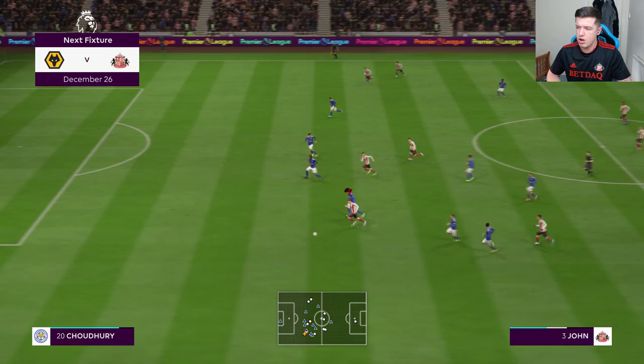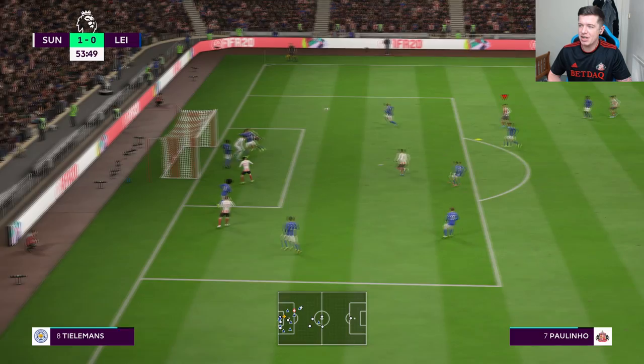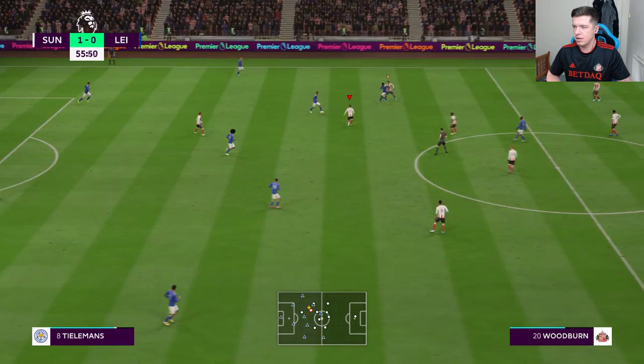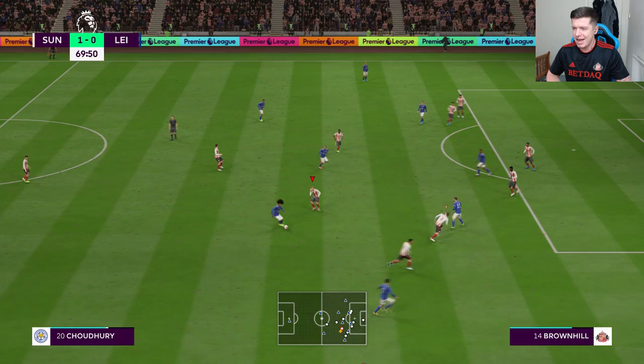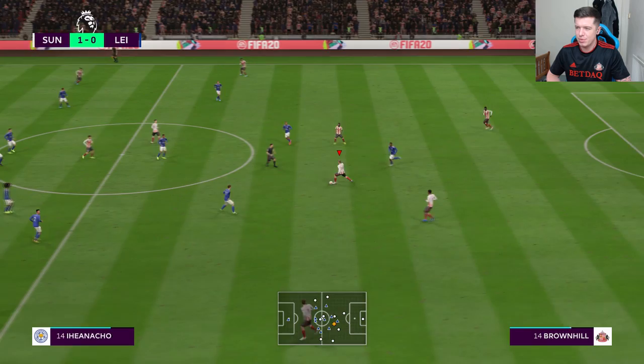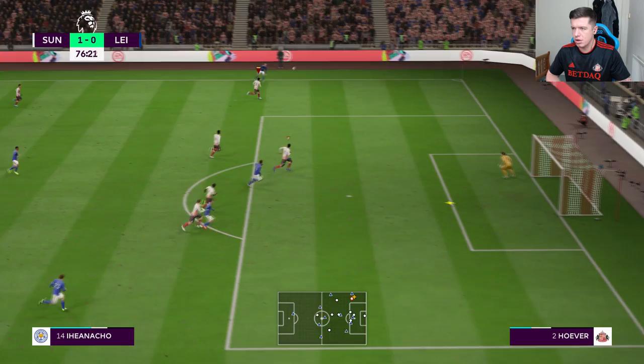Here is Robinson — help him out, Declan John. Go on son, you've got the pace. He tries to knock it across goal but it's been headed away. Our counter attack is just so lethal — we have such pace down the wings to really cause problems for any team. We're limiting Leicester to just random crosses and dealing with them quite easily.